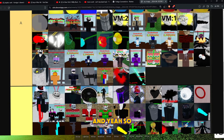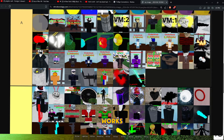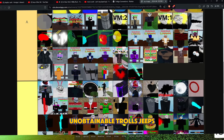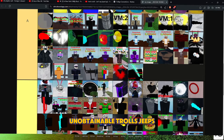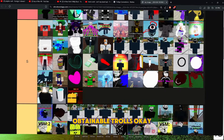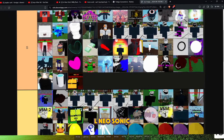And then this way. So that's how it works. Now, the types of trolls: there are broken trolls, unobtainable trolls, duped trolls, and basically customs — so it's like obtainable trolls.